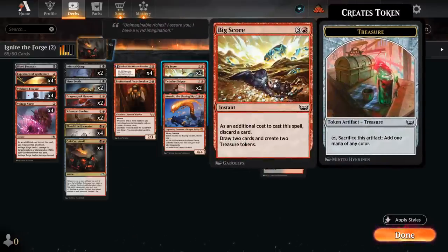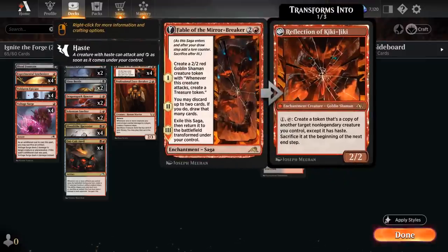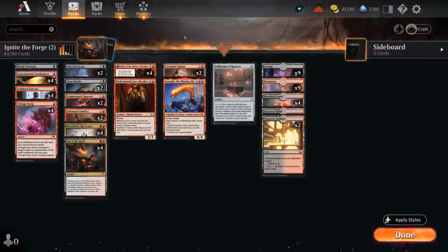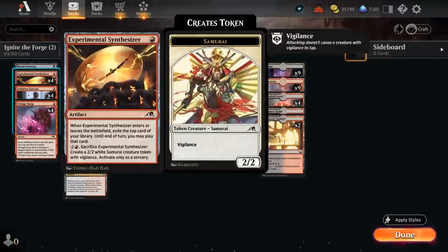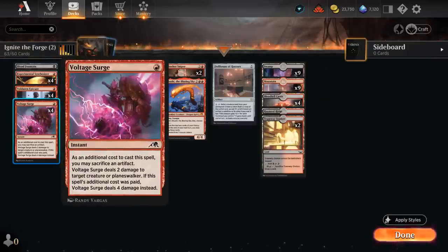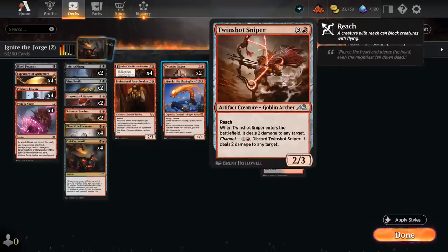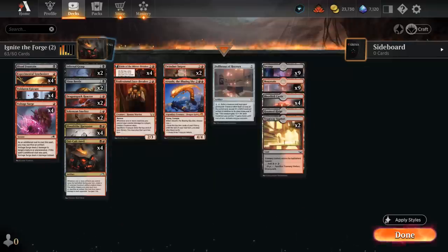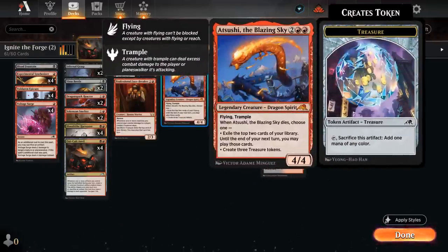Four copies of Fable will be our three-drop of choice. At four mana there are two copies of Big Score, which I much prefer in a deck trying to ramp to an expensive six or seven mana card with Treasure tokens — I don't like it as much in this build, especially now that Fable gives us that card selection. We also have four copies of Synthesizer which wants us to keep the curve low so we're more likely to play whatever we exile. Big Score will go. Similarly, we're cutting Twin-Shot Sniper — it's awkward if we exile it with Synthesizer since we won't be able to channel it for two mana, and Voltage Surge is the preferred removal spell anyway.